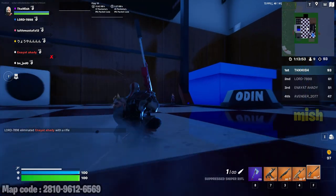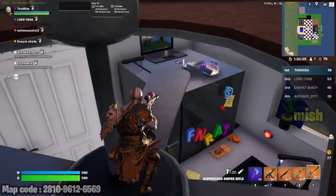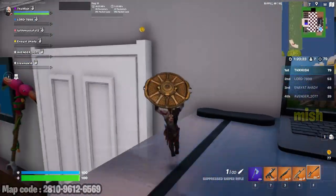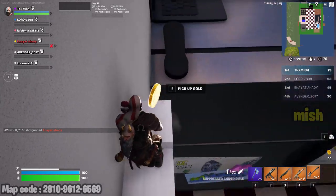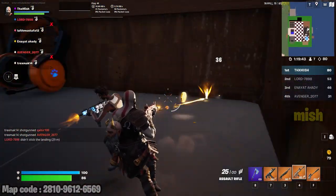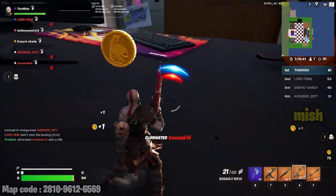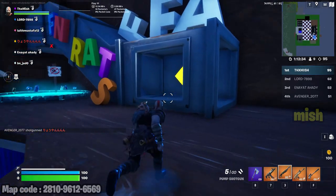To get the secret stash in Fortnite's Rats Room map, first you need to get 100 gold. Move around the map, collect gold from gold spawners and from other players by eliminating them. Once you get 100 gold, go to this vault and get the secret stash.